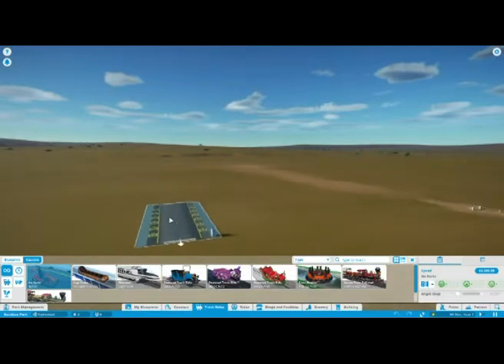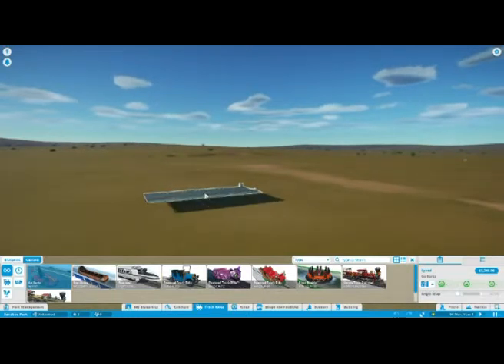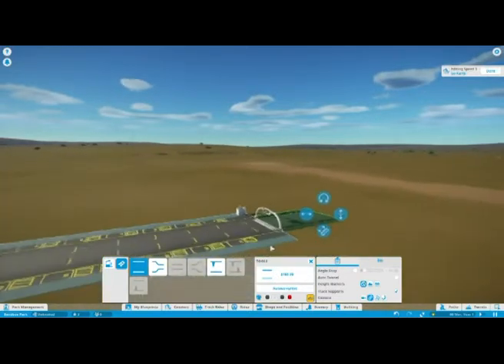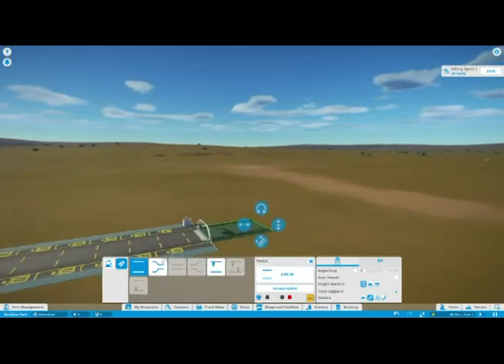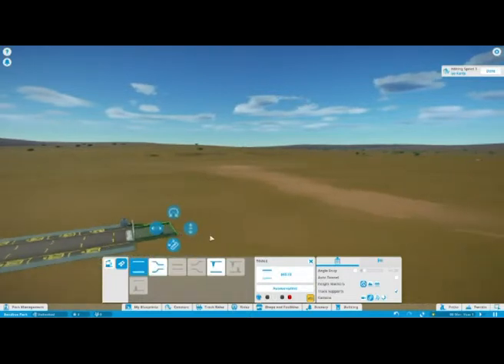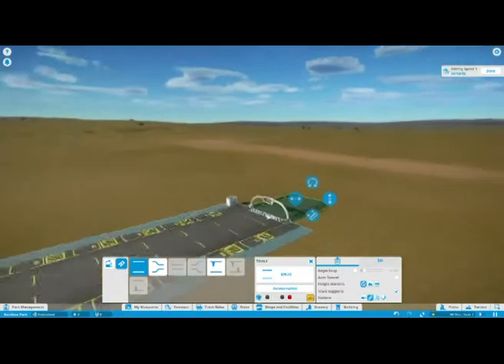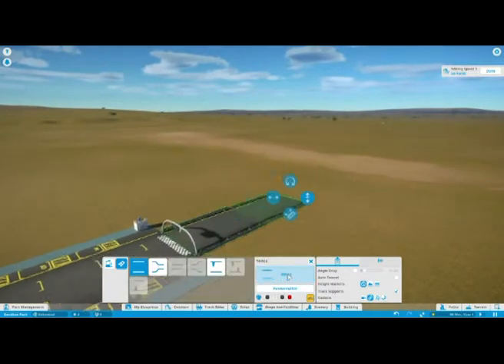That's better - I couldn't actually see anywhere where I could put this track down. So we'll just start that there. That's the start-finish line. It goes into a narrow track. What we'll do then is we'll lift that like that, make it go a bit longer, and we'll go forward.